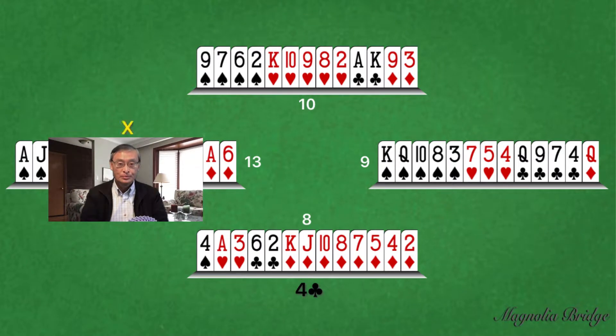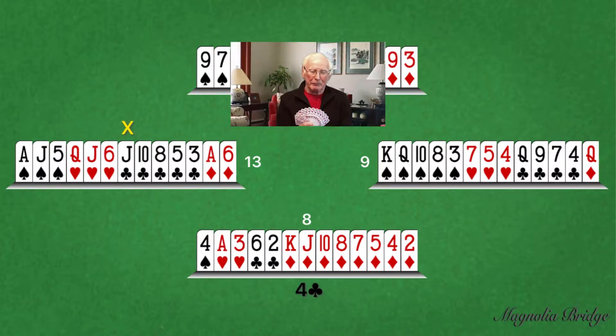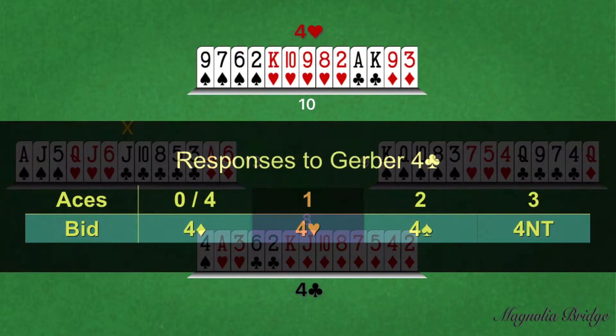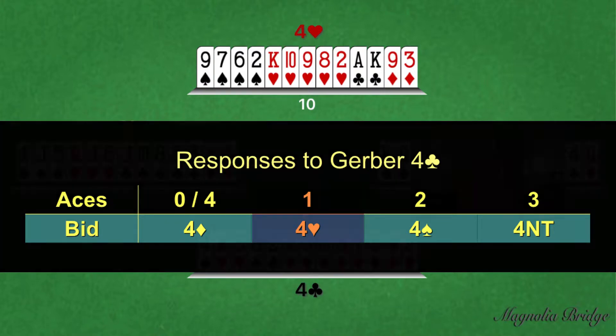Double. West's takeout double indicates a hand with 12 or more points and possible strength in clubs. This is a request for partner to bid a potential trump suit. Four hearts. The possible responses to South's Gerber request are four diamonds for zero or all four aces, four hearts for one ace, four spades for two aces, and four no trump for three aces. North has one ace.